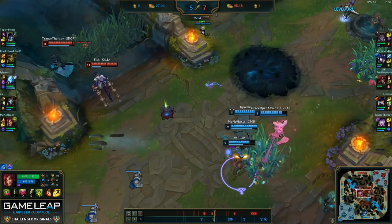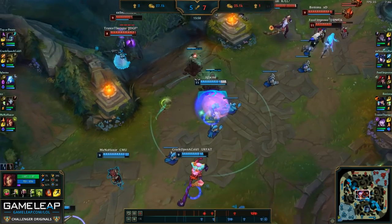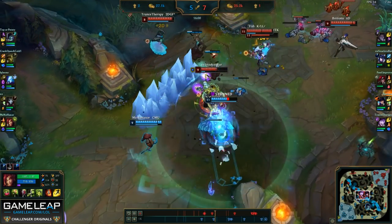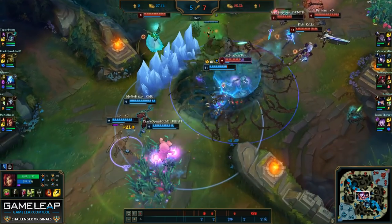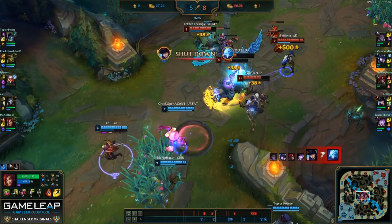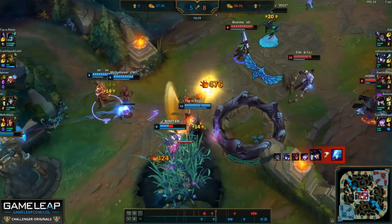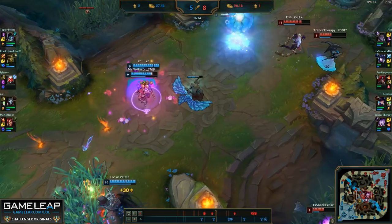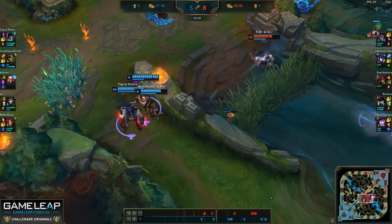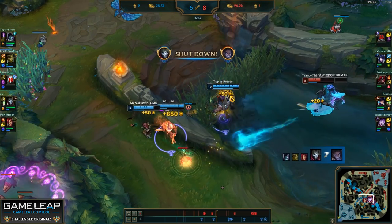I throw out the root to stop the stolen Jhin ult, and then I'm going to continuously space myself away from Anivia just in case she gets CC'd, and then throw my ult as well as more roots to try to help out my team. With this pink ward I do see the Silas, so I'm going to land a free easy root and we're going to CC on top of him and get a free kill.